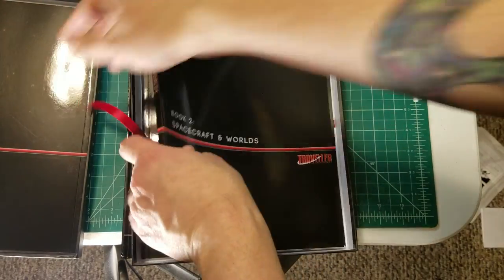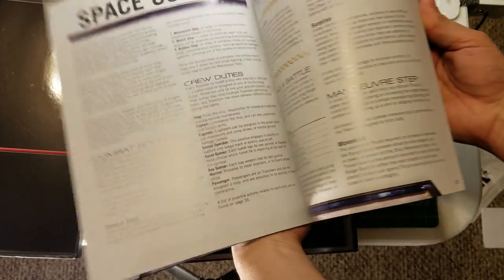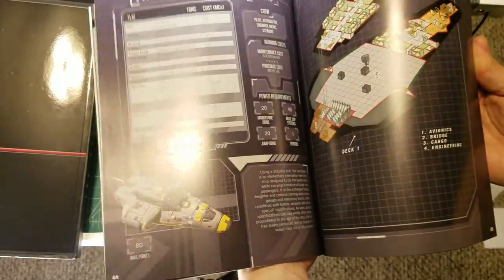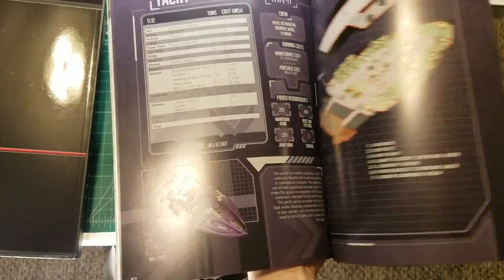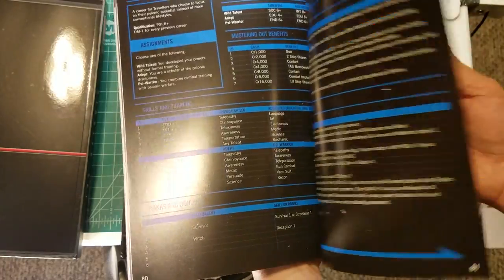Book two is Spacecraft and Worlds. Not only do you get some information on aliens here and some basic starship construction rules, but the space combat rules are in here too, including some basic ships for the game. It also covers information on trade — nice and full color, enough to wet your taste buds.